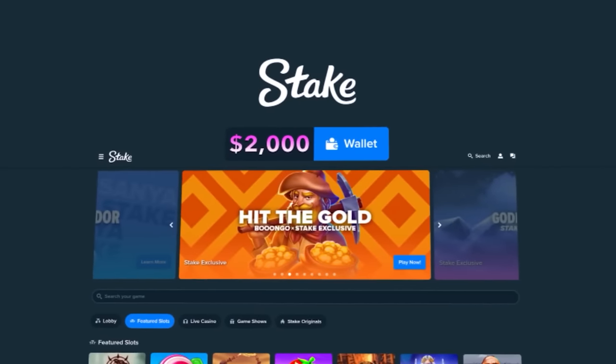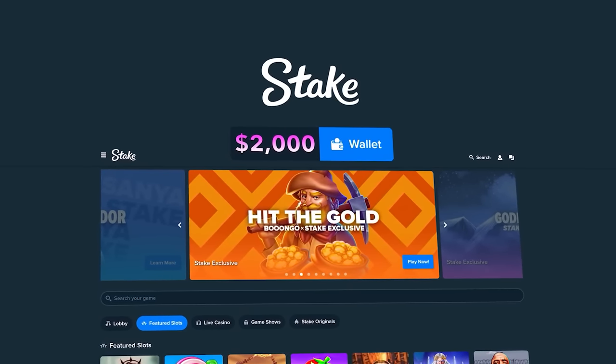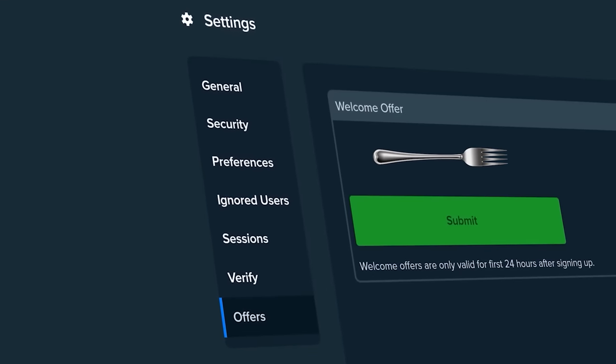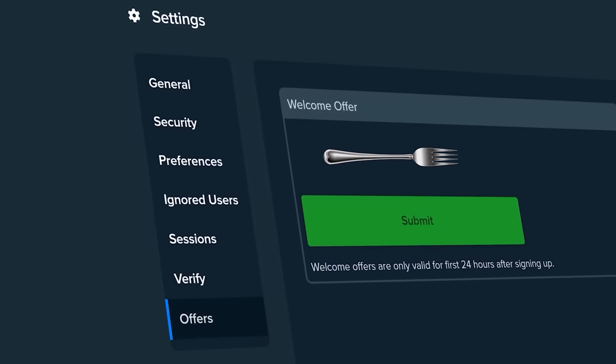Ten minutes in. Before we get to this next part in the video, if you want to gamble for yourself, you should sign up here on Stake and then click the little guy in the top right corner. From there, go down to settings, offers, and use code FORK. That gives you money back on every single bet you place. Now let's get back to the video.